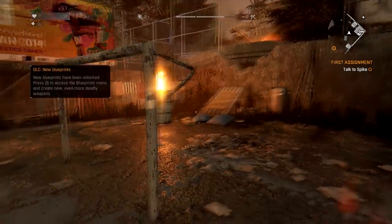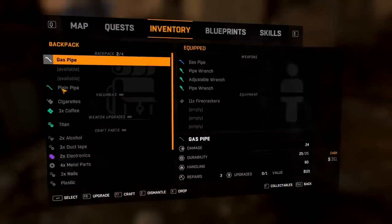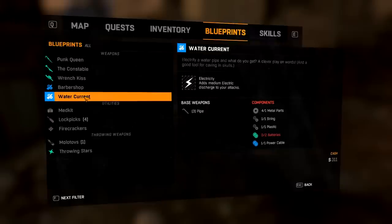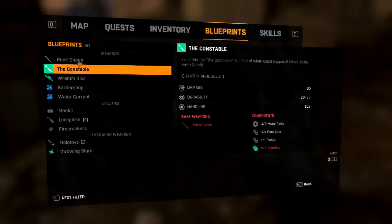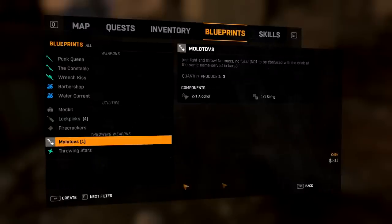New blueprints have been unlocked. Let me access and create new ones — okay, what did we get? We've got gas pipe, plane pipe blueprints. Barber shop: sharpen a blade just right and watch your enemies bleed for days. These are weapons. One adds medium electric discharge to your attacks, but we need a lot of batteries for that. Throwing stars, Molotov — we can make a Molotov. Okay!